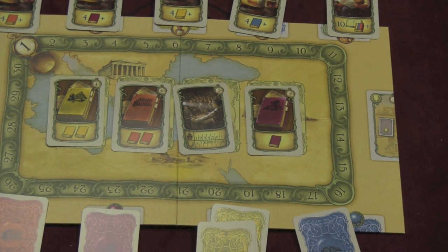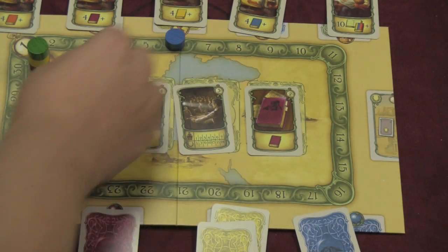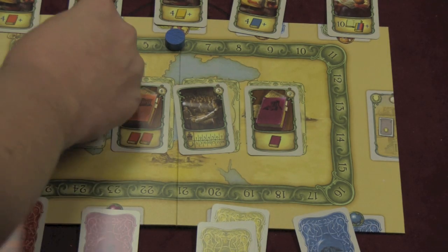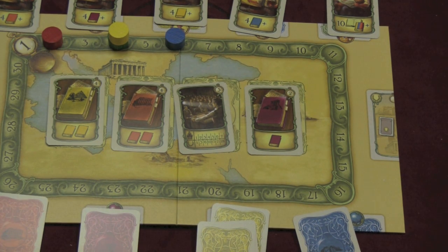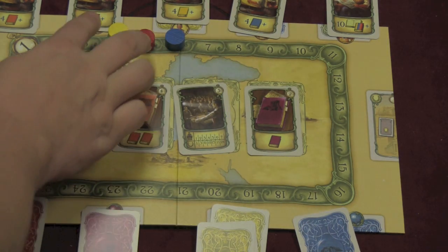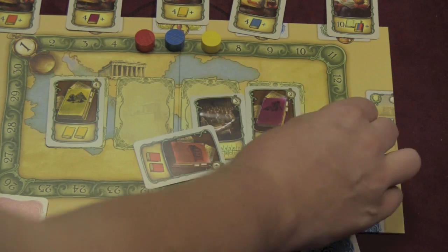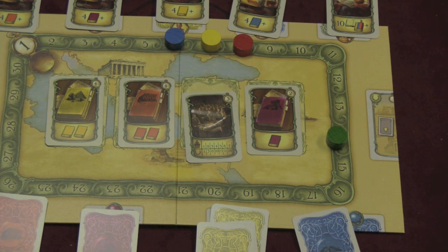This track around the outside is not a scoring track — rather, it's a time track, and these numbers stand for weeks. Players start here, and on your turn you will take actions that cost a certain number of weeks. So if blue takes an action that takes six weeks, then green takes four weeks, then yellow four weeks, then red two weeks — the next player to go is the one farthest back on the track. If you take a long action, it usually gives you great benefits but you'll wait a while to go again; smaller actions let you go more frequently.